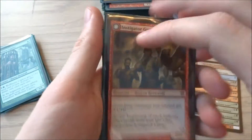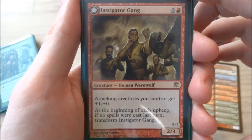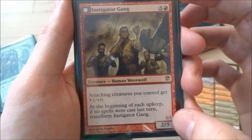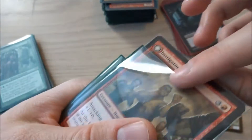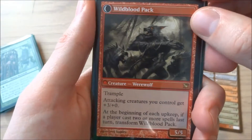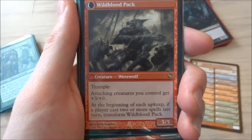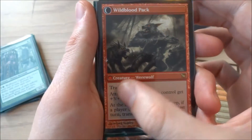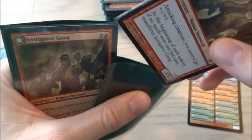I have an Instigator Gang — it is 3 and a red, a human werewolf. Attacking creatures you control get +1/+0. It's a 2/3 on the front and a 5/5 on the back. If no spells were played it becomes Wildblood Pack — a red creature werewolf with trample. Attacking creatures you control get +3/+0 until end of turn, and it's a 5/5. So that's a big plus for attacking. Very cool card — I have two of those.